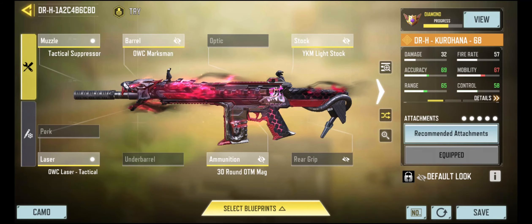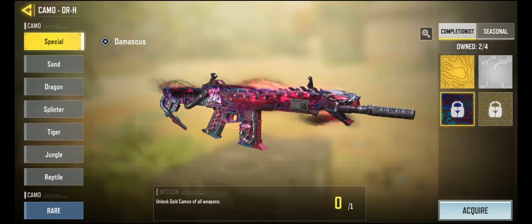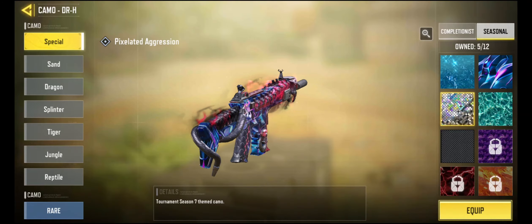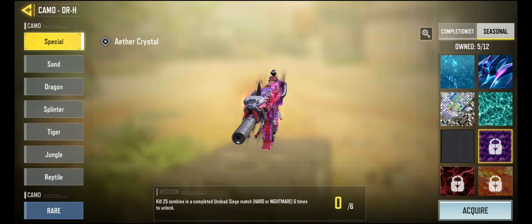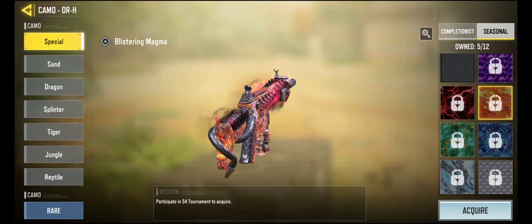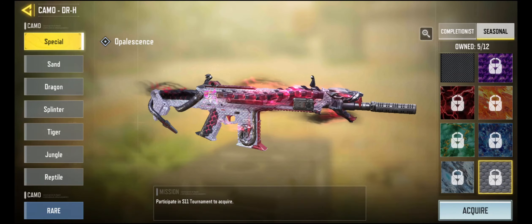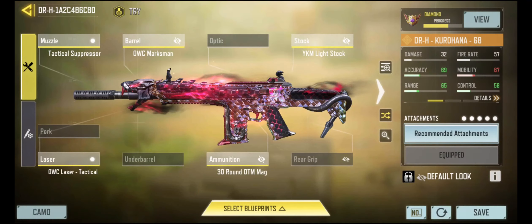I almost forgot — this being my first Legendary, I want to see what some of these other camos look like on it. Oh, that's cool — that Kurohana design in the back still stays. Ooh, that one looks pretty cool. That looks cool too. Let's do the black one... nope. Maybe. Ooh, that actually looks nice too. I don't have this one yet, so I'm going to throw this on — kind of goes with the snake scales theme.